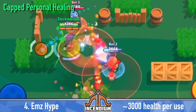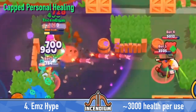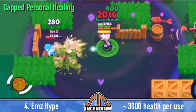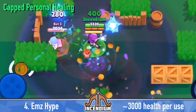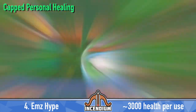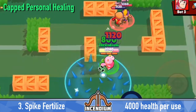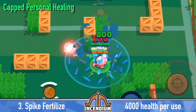M's Hype star power gives you 400 health back per second per enemy inside the range of your super, and this lasts for five seconds — so that's a max of 2,000 health per brawler within your super. On average, if you have one to two brawlers in your super, you're going to get about 3,000 health per use. Spike's Fertilized star power gives you 800 health per second when you're in the range of your own super, and this lasts for five seconds, giving you 4,000 health per use.